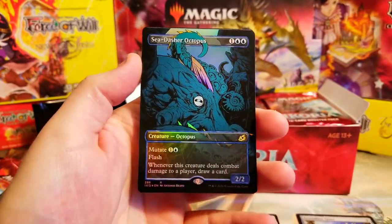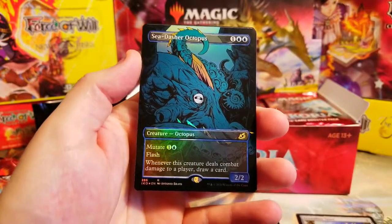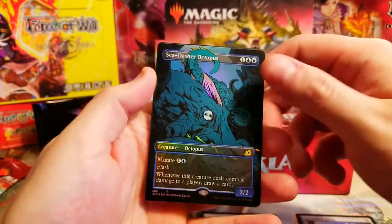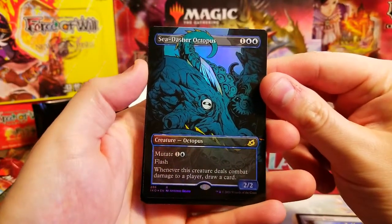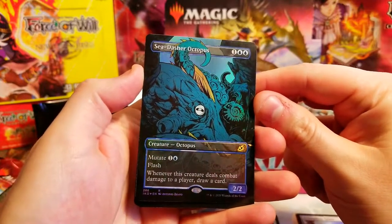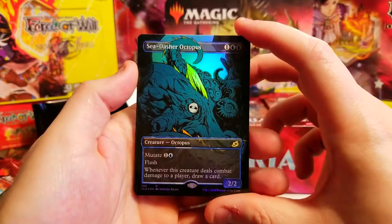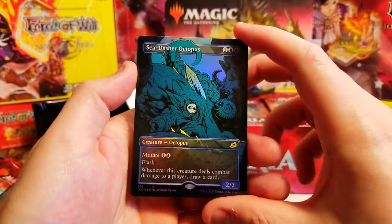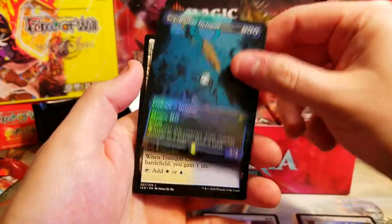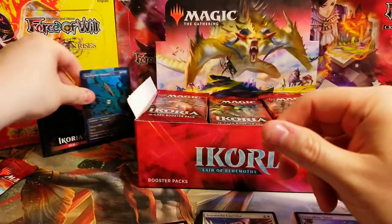Sea-Dasher Octopus - full art foil extended borderless showcase, whatever you want to call it. This is our Simic boy right here! If you guys like Simic Flash, make sure to check out the Arena videos I have of that. If you already have, smash the like for getting this pull on the first pack - that is awesome! Tranquil Cove. Man, I'm so happy about that.